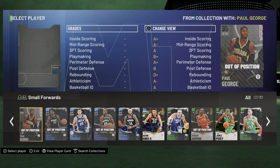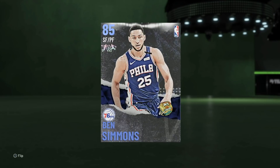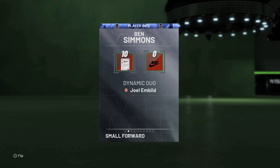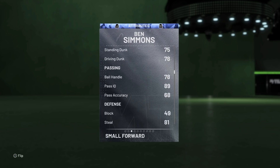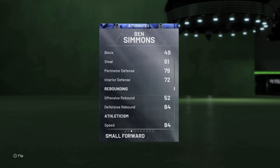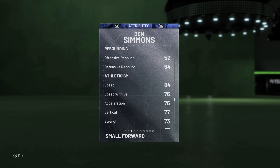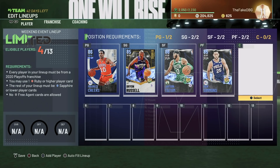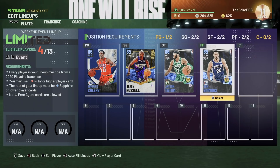The power forward position is, in my opinion, the guy that's going to carry this team and the offensive load — Ben Simmons. He's averaging 9.3 points per game for me, shooting a ridiculously high percentage from the field. He's got an 89 passing IQ, super speed — that 84 speed feels like 99 at this stage of the game — and he's got the best dunk animations in the game, in my opinion.